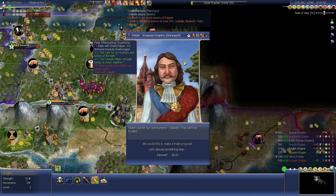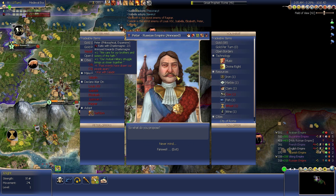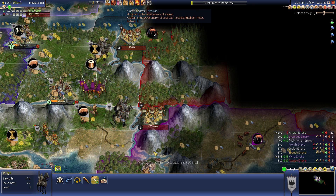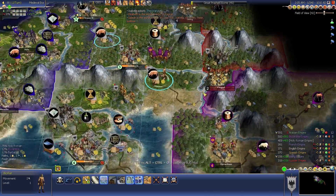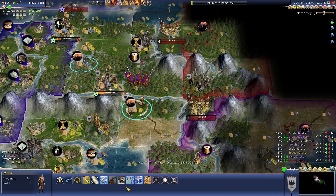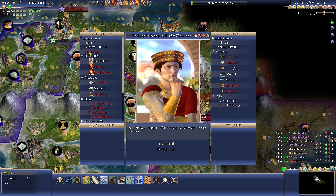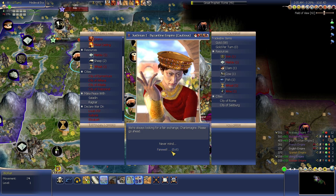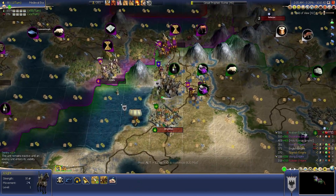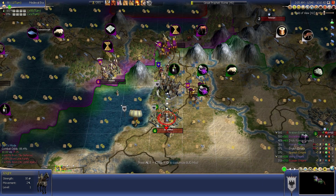The Russian Empire — he's annoyed, but he will sign open borders, which is good, because I actually need to get into the land here. I don't want to incur the penalty for attacking across the river for that city. I could have gone through the Byzantine Empire. Open borders are generally not bad — I know some people don't like to sign open borders, but I generally do, because it increases your trade routes.